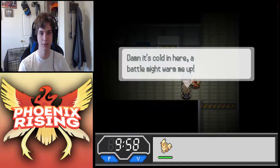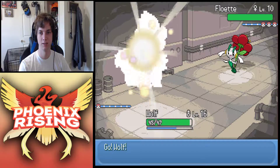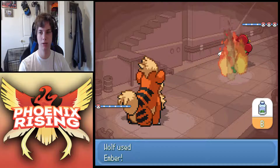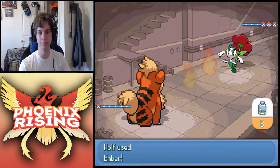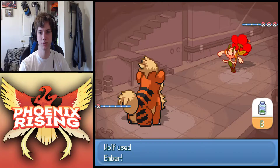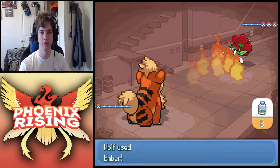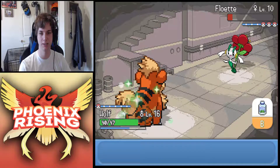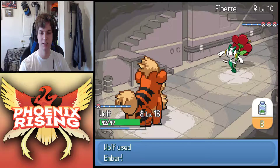Someone says it's cold in here - a battle might warm you up. Well it just might, we'll warm you up with these Fire Fangs! We got a Fleurette here, level 10. That's a cool little sprite with its little petal. We're kind of running low on PP on our Fire Fangs - we might need to hit up a Poke Center or something, because I don't think we've got any Elixirs yet.